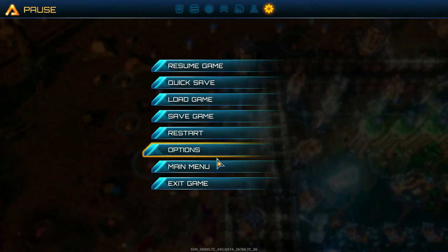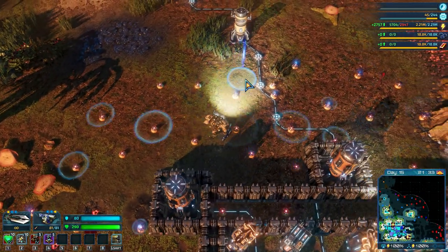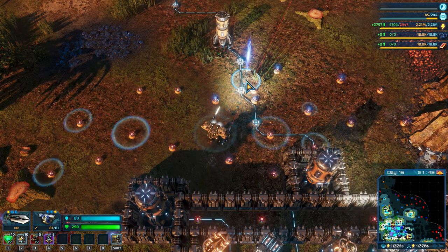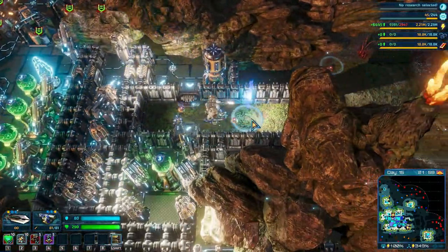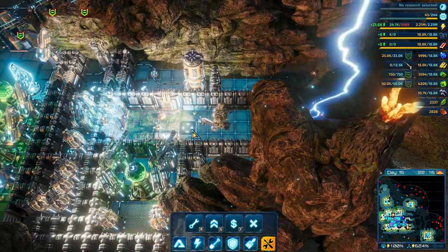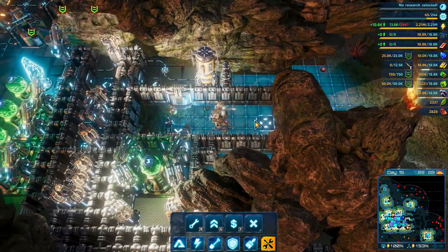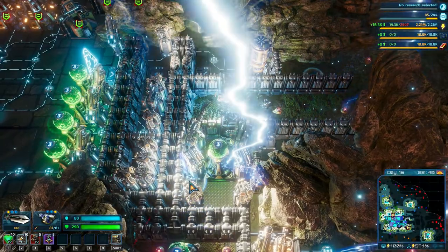That's the essential base laying beginner's guide to the Riftbreaker. If you like this sort of content don't forget to hit the subscribe button, leave a like, and comment below about how you like to lay out your base. Before I go, I wanted to show you something else about a base layout — you'll notice I have a big open area. You can actually kite enemies in like this.